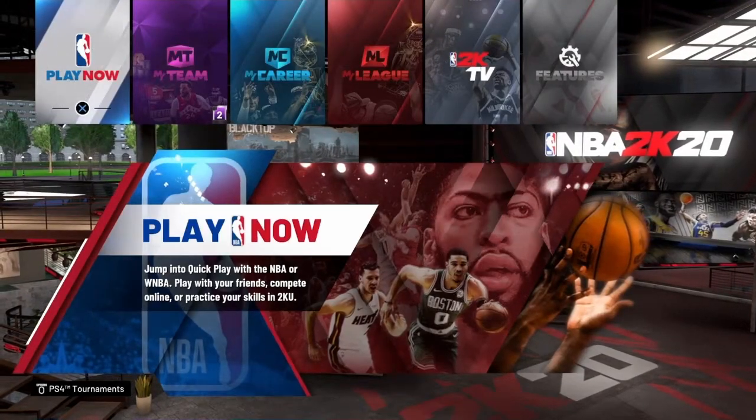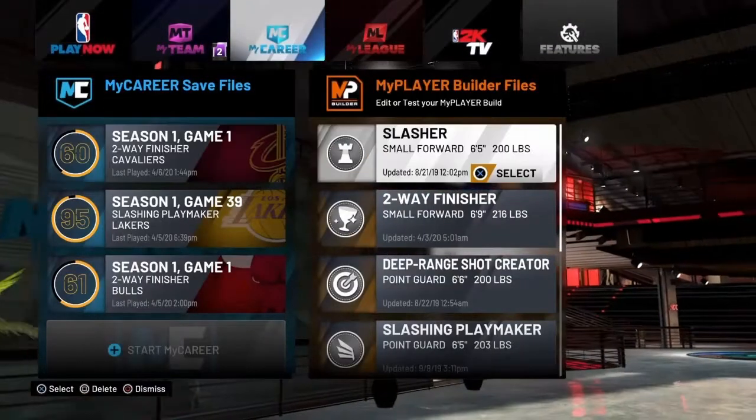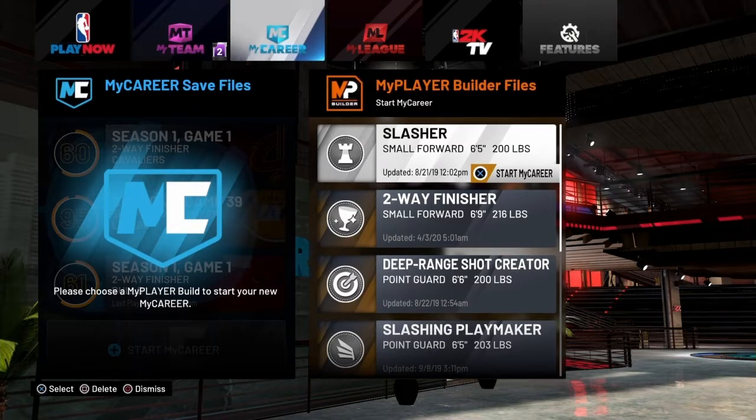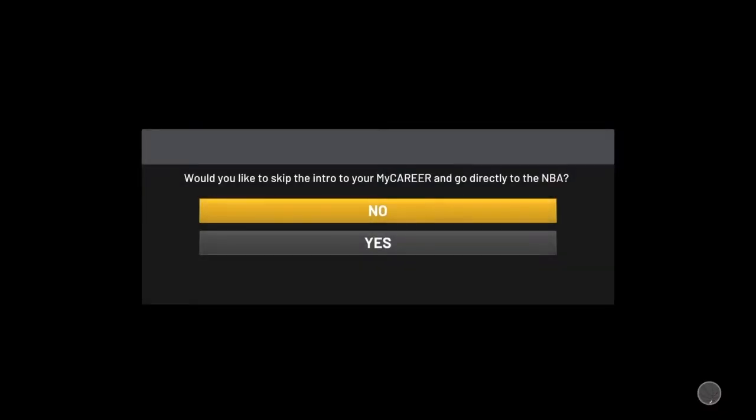What's up y'all, it's Zoe Device and I'm back with another glitch video. I'm gonna get straight into it. Make sure you like the video right now. You're gonna start My Career, pick any of these players. I'm putting my two-way build in. It's gonna ask you if you want to skip to the pro loop — press yes.